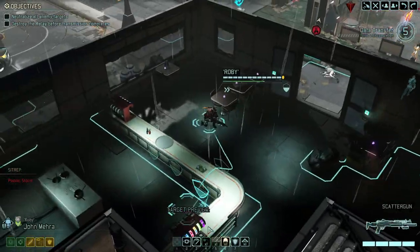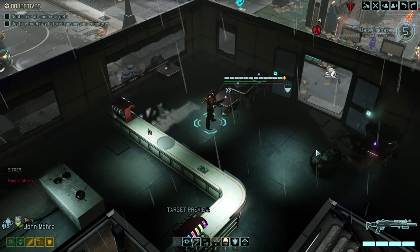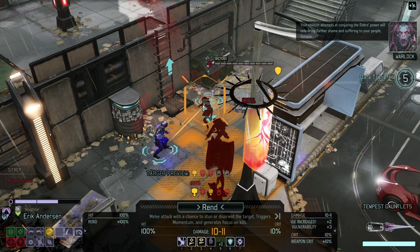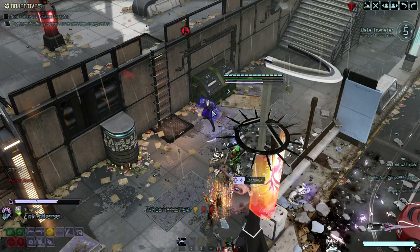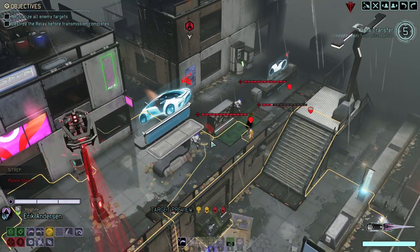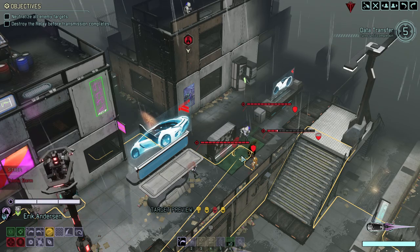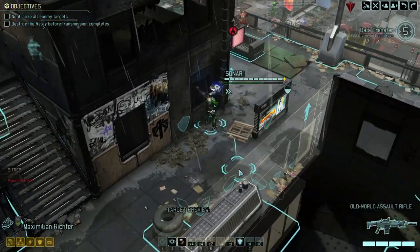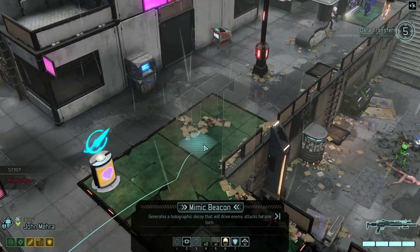Moving over here — got my reasons — which is let him work just a little bit harder. Got our Mimic Beacon in here which will help us in a second. This here is going to kill two for one. We could move up here — Double Bladestorm. We're going to do that. We already triggered the entire map, so the chance of triggering even more is pretty damn low.